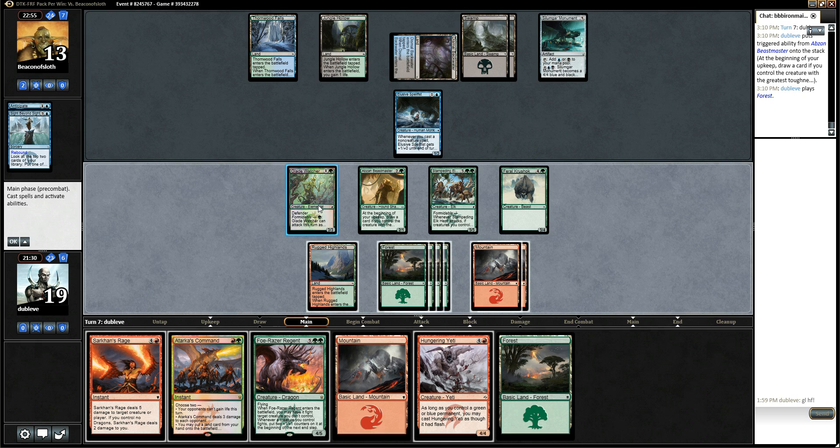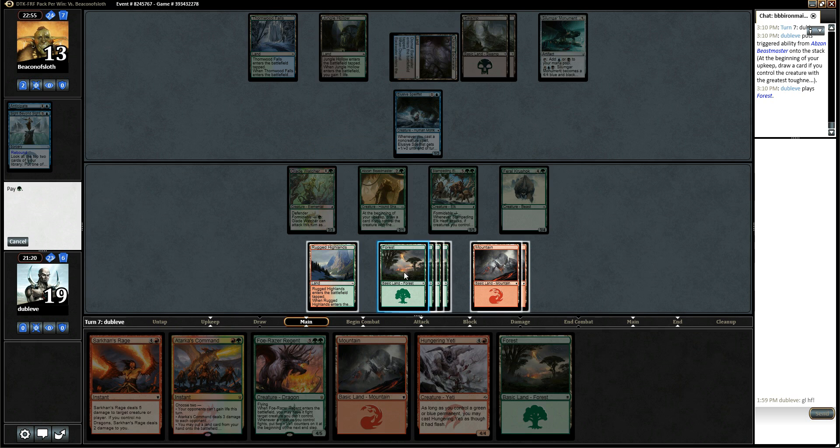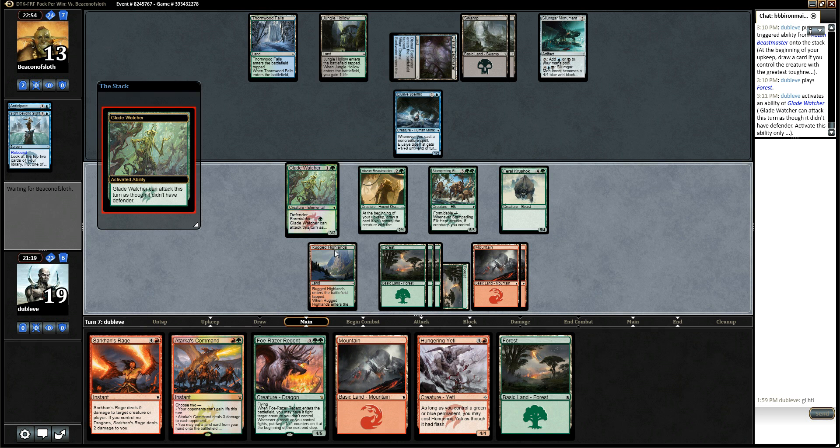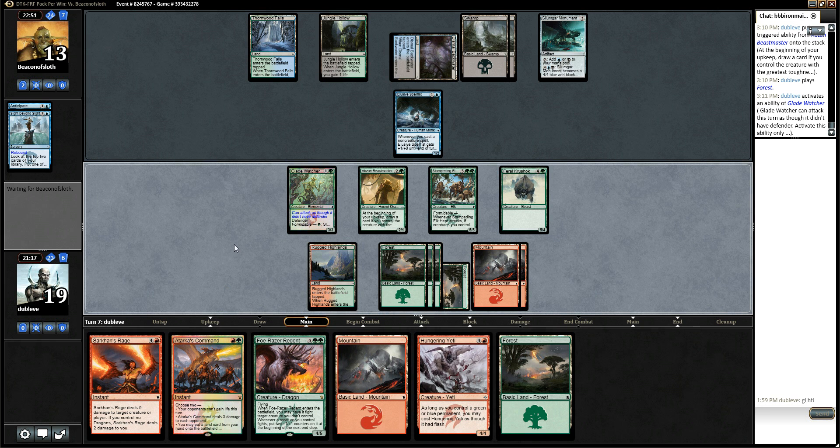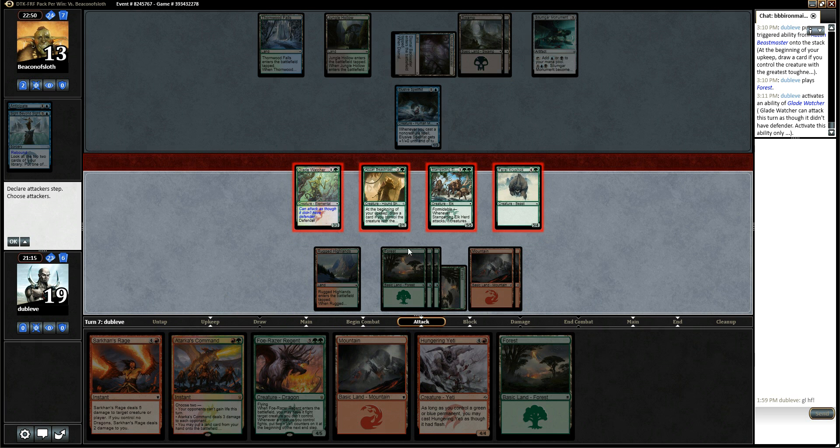Five, six, seven, eight, nine, ten, eleven, twelve, thirteen. Yeah, so if he blocks — like, if he kills one of these and I get through for five, six, seven, eight — puts him to five and I kill him. I think it's worth it rather than... I've still got plays. I think he's just dead here. I could even just attack with Beastmaster, too. Yeah, might as well. I don't think he's getting out of this.